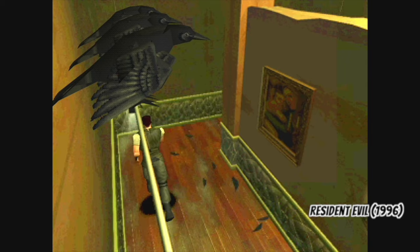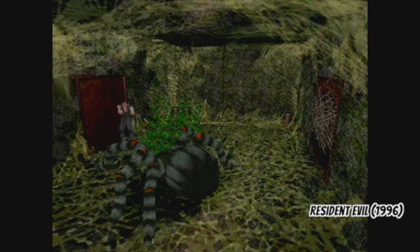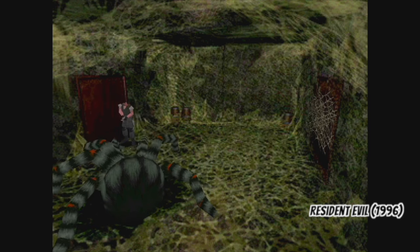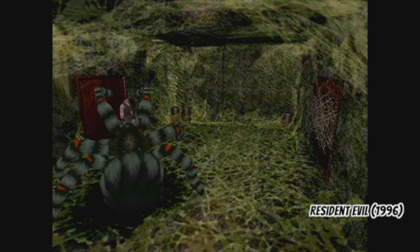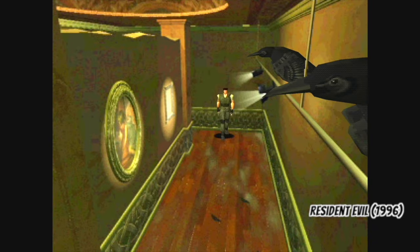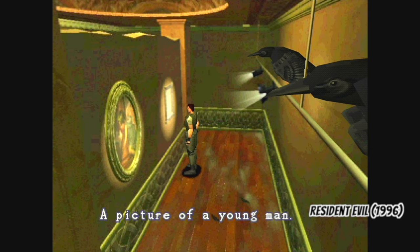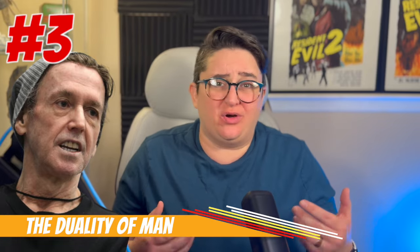We do know there were ravens on the other piece that was commissioned. I don't know about you, but when I think of the original Resi game, the first two enemy types I think of aren't necessarily spider and raven. But I could definitely see how in the flurry of meeting deadlines, with the details they may have had access to, we ended up with spiders and ravens.